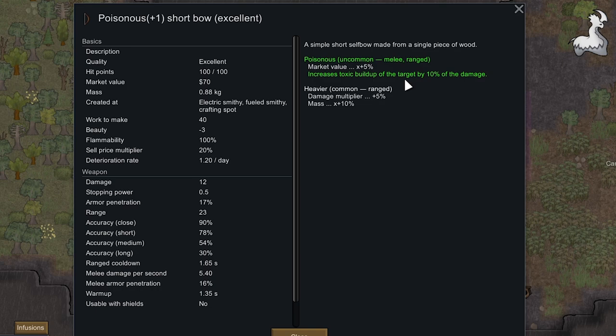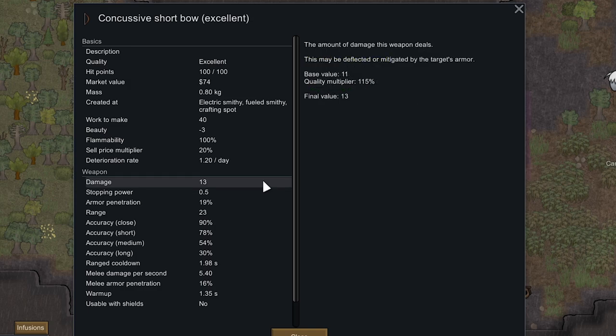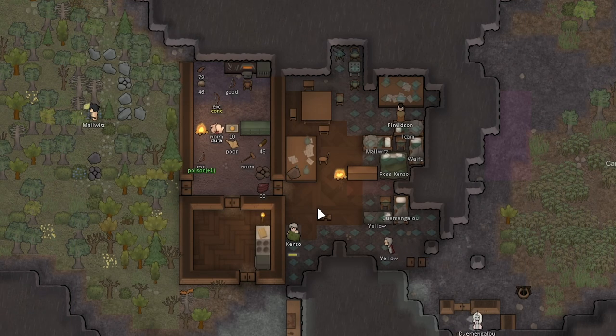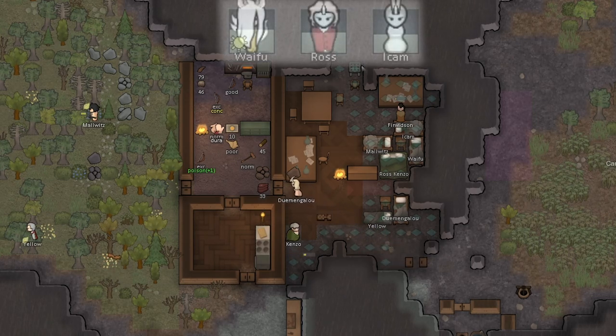One bow has a Poisonous modifier that gives the target toxic buildup whenever they're hit, and a Heavier enchant. We also got a Concussive Short Bow which gets two extra damage — the Concussive enchant gives +15% more damage and can stun the target, though the cooldown is increased. They are just short bows though, so they're not super amazing.